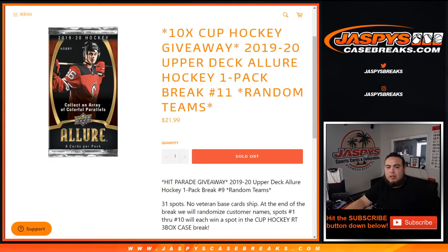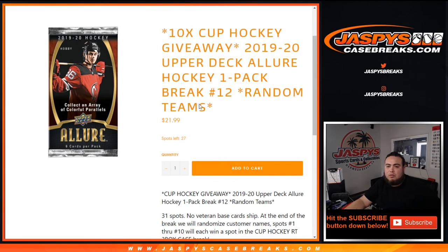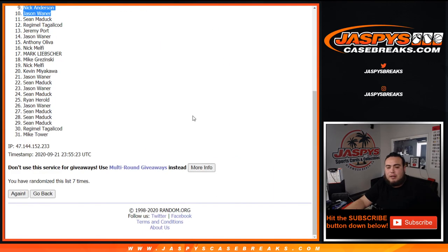One more way to win is on the website, and we're already down to 27 spots. So let's get it going, guys — JazzBeastCaseBreaks.com.